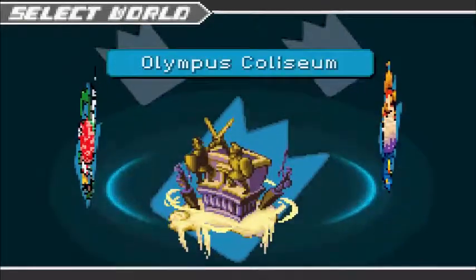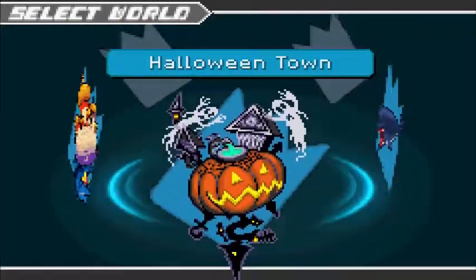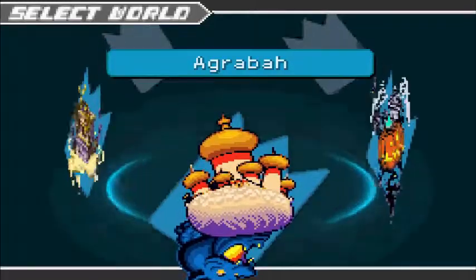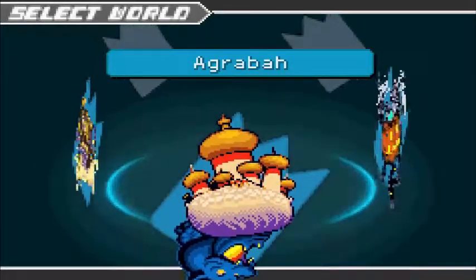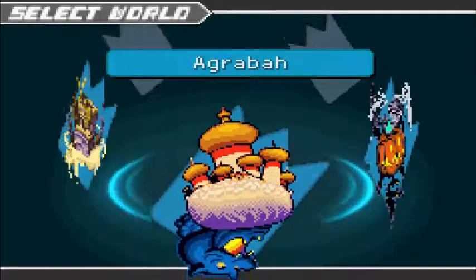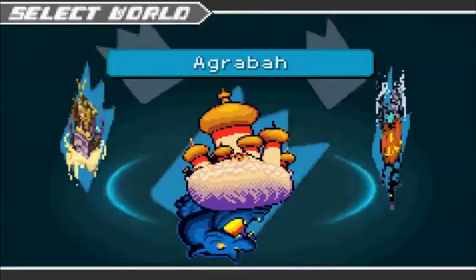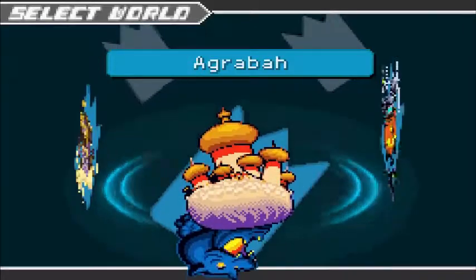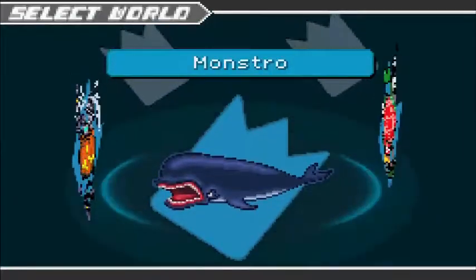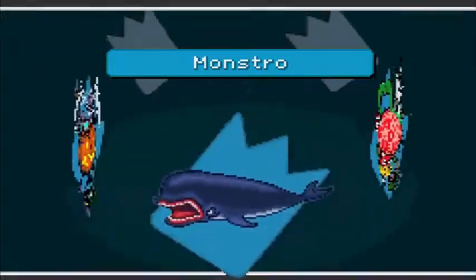Whichever one you do first is going to have a smaller world map as well as easier enemies. As you progress on, the maps get bigger and the enemies get more HP. Which one you want to do first depends on a few things: every world will have a special treasure chest with a unique slate, and you get an enemy card for the boss. I normally start with Agrabah, but I'm going to start with Monstro, because Monstro can be very annoying if you leave it alone, and the slate you get here is very useful.